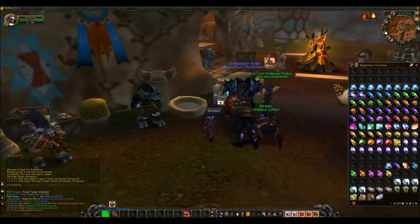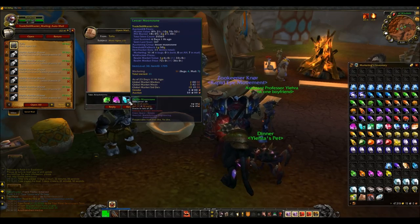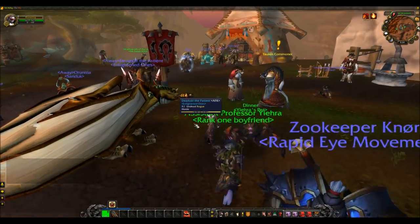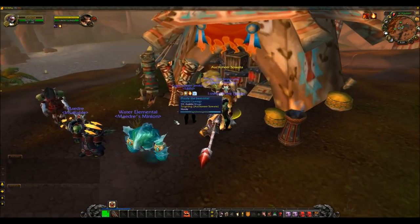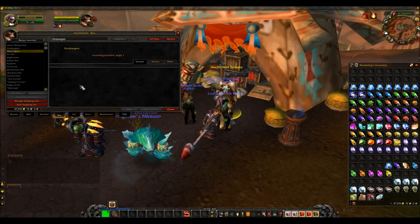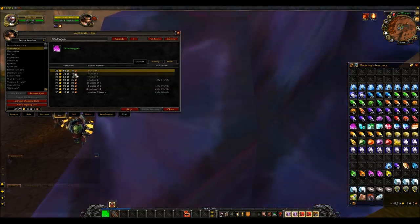I've prospected all the ore and sent it back. As you can see here, I've got 12 Mossagate, 18 Shadow Gem, 7 Lesser Moonstone, and 1 Jade. I've already looked at the prices for these, but I'll just show you to confirm. If I search Mossagate, you can see here they're actually 43 gold each, which is a lot. And my Shadow Gems are also quite a lot — they are 23 gold each.